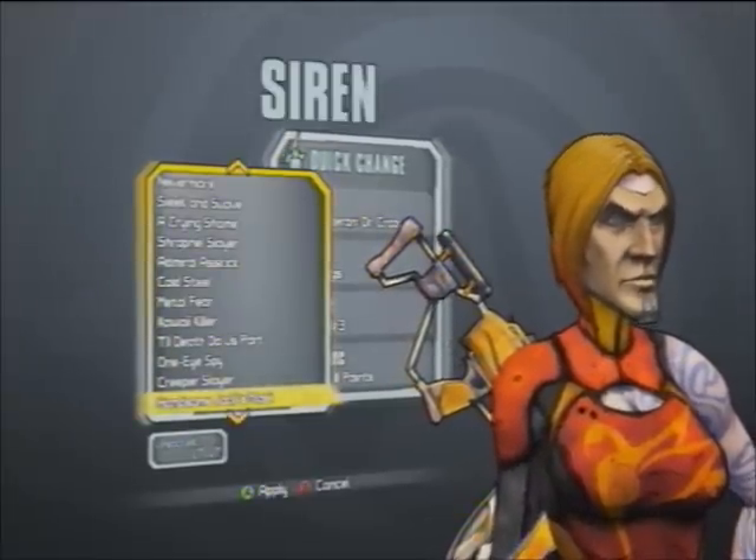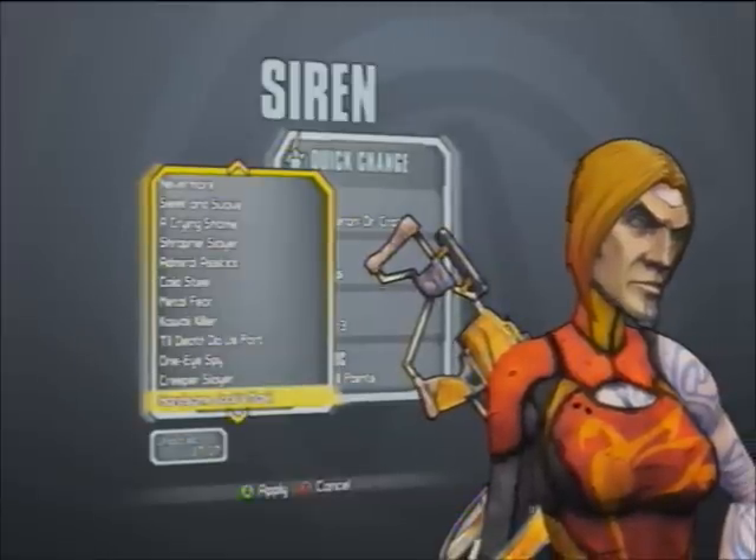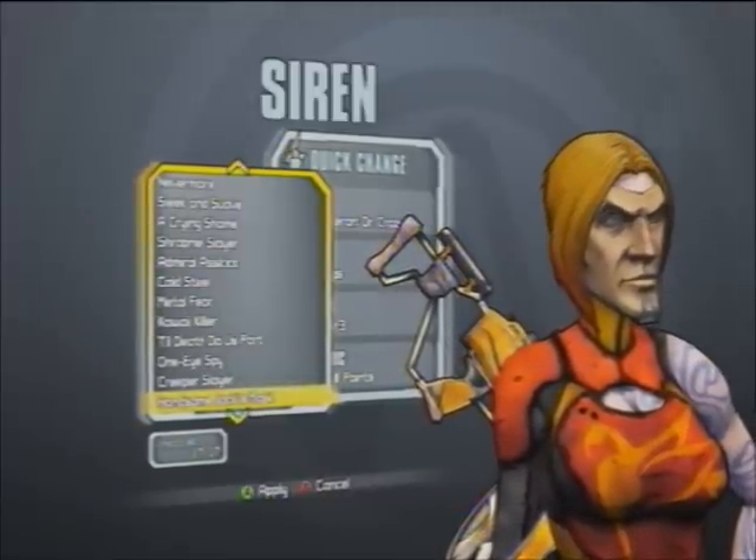The Handsome Jack mask is rather disturbing on Maya. You get this one for killing Handsome Jack. I made a video for how to find Handsome Jack's mask and his real face, so if you want to go check that out, it will give you more information on that one.